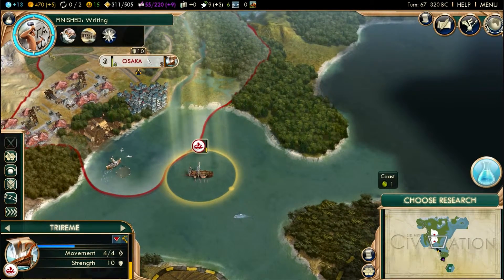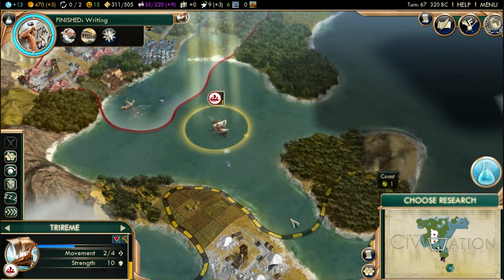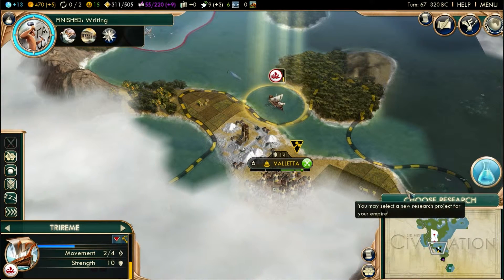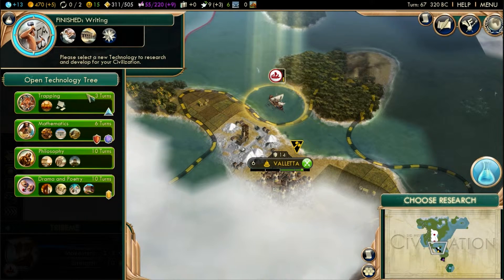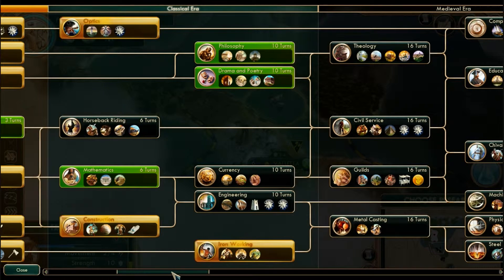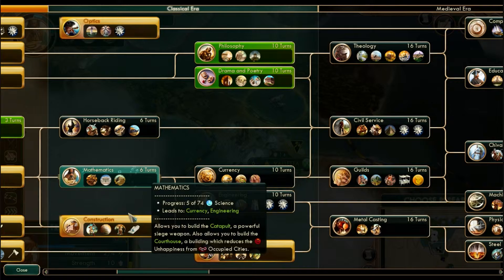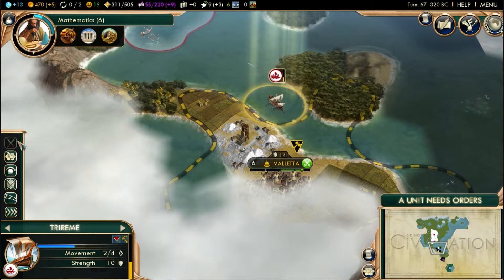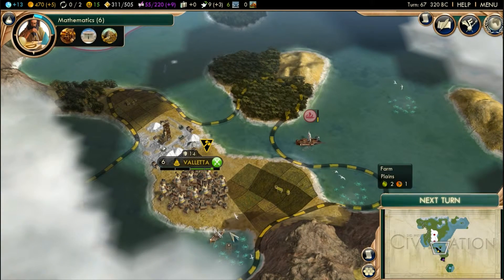Apparently everything's working out very well for us. Let's continue the ship down towards the bay and choose research. In order to make a guild we're going to need Mathematics and Currency, so we'll go with the Mathematics route. This unit can keep moving right through their land — they've got crabs everywhere. Good job Valetta.